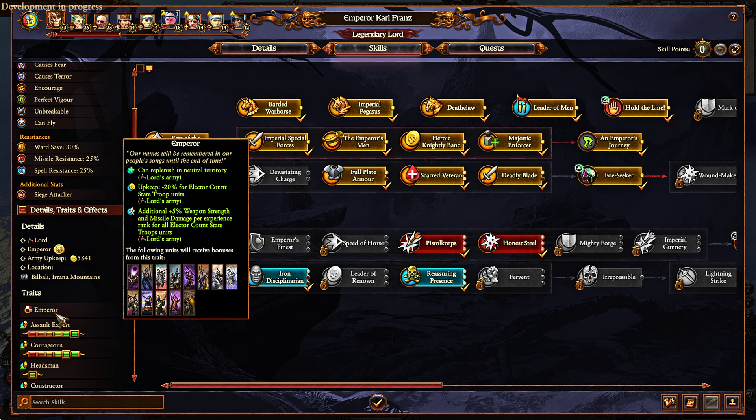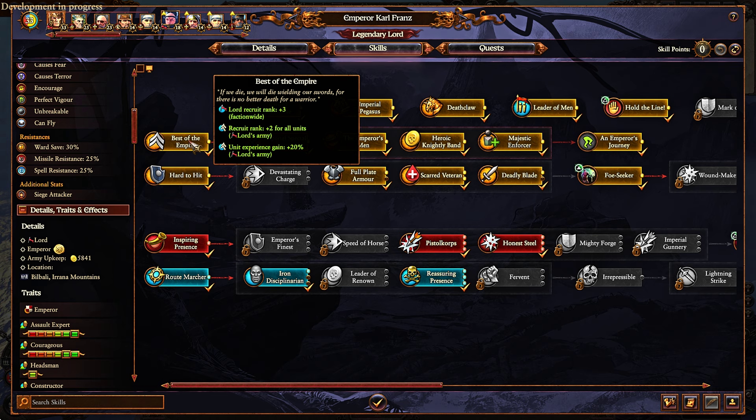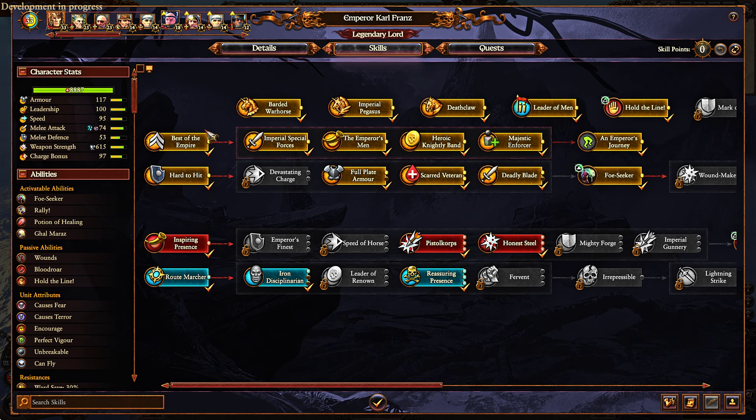You can replenish in foreign territory as you could before. You get 20% upkeep for Elector Count state troopers in your army. You get 5% weapon strength and missile damage per experience rank for all Elector Count state troopers in his own army. So that's one change. You do keep a lot of benefits, like Lord Recruit rank is still there, though it is now part of the skill line.